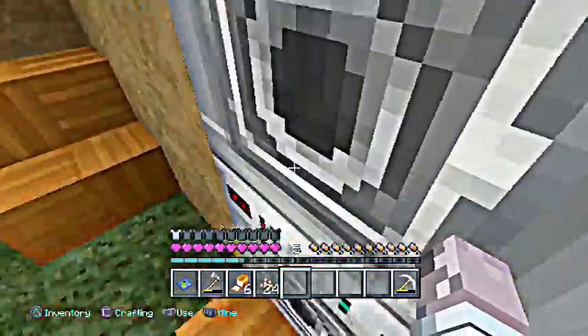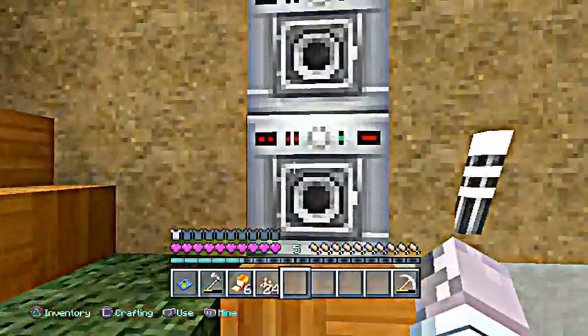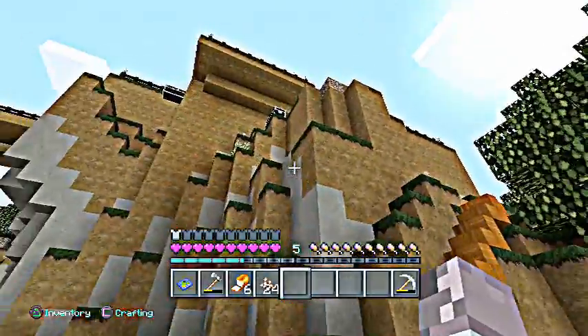Because if I have other people playing, we're not going to be breaking blocks around people's houses. So they would have to come in this way, lock it behind them. Here's the dispensers facing out — so if you're up here and I hit it, you get hit by one; if you go up further, you get hit by two. But yeah, that is my house.